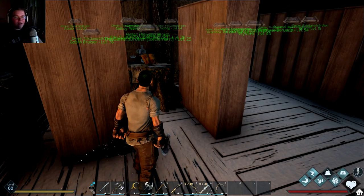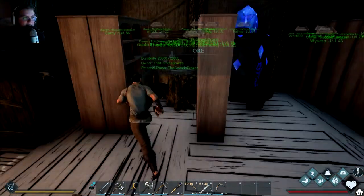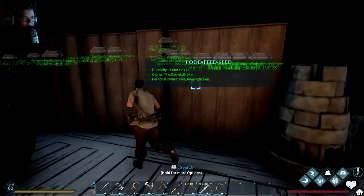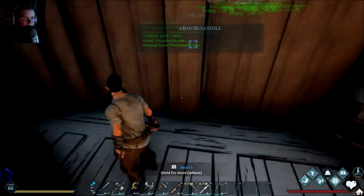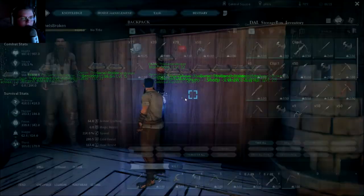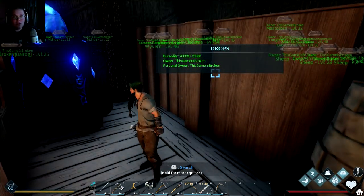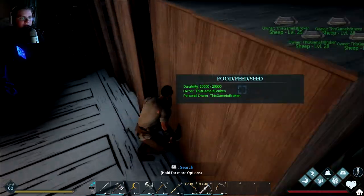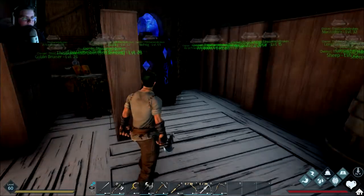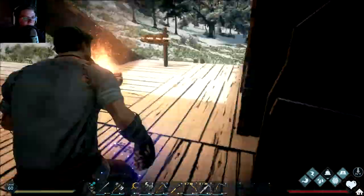I took the liberty of getting rid of all the chests in my entire house and replacing them with these. Now instead of small boxes on the floor I've remade them in a row — the exact same categories but bigger — and surprisingly they fit in the exact same space. New chests equals more storage space.